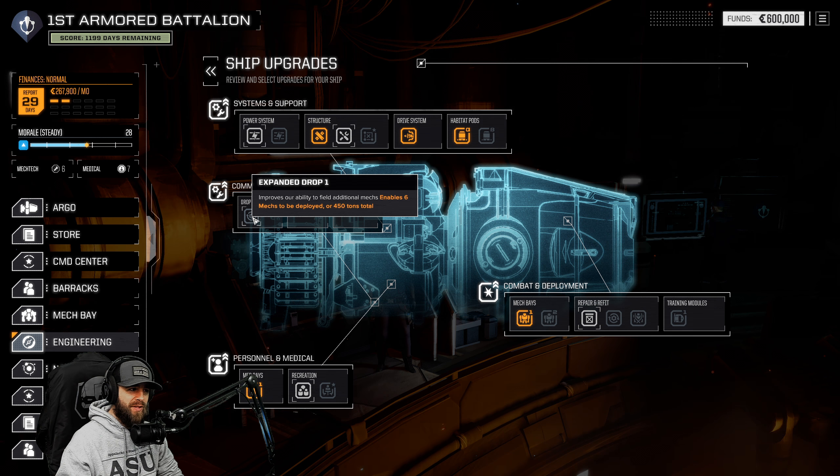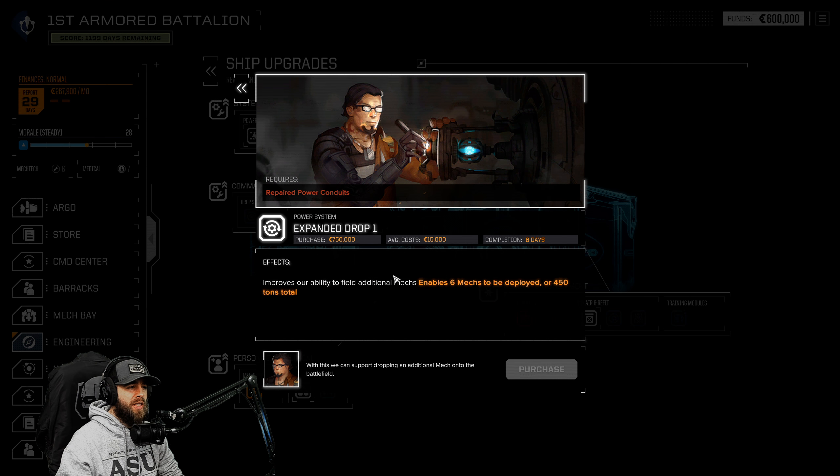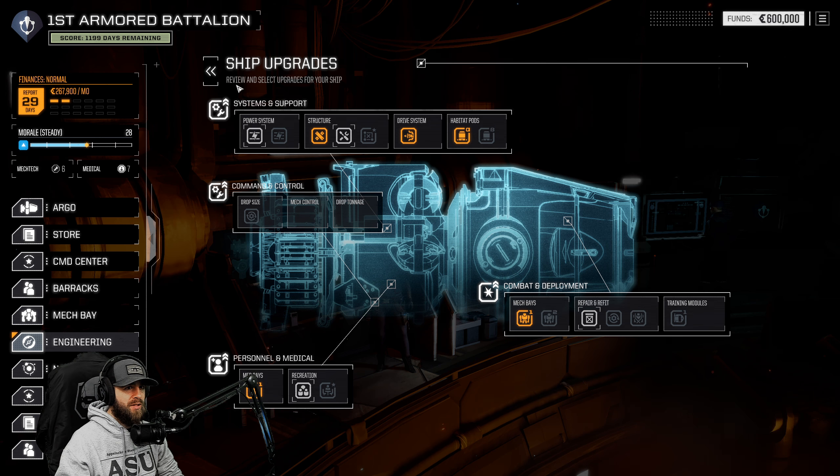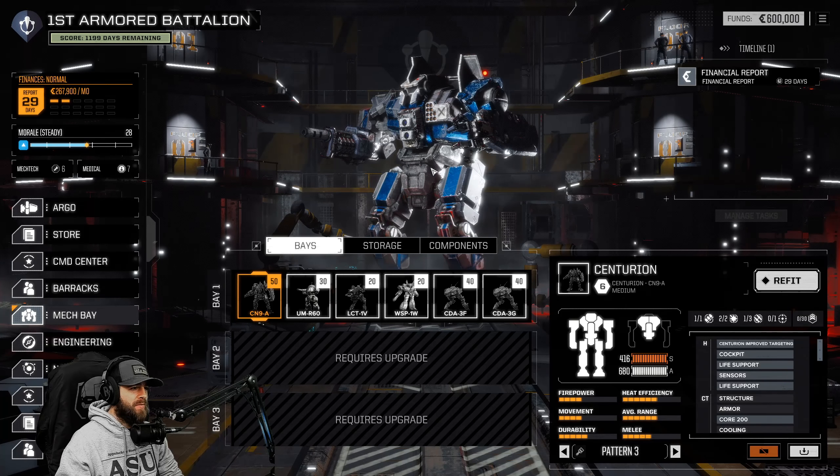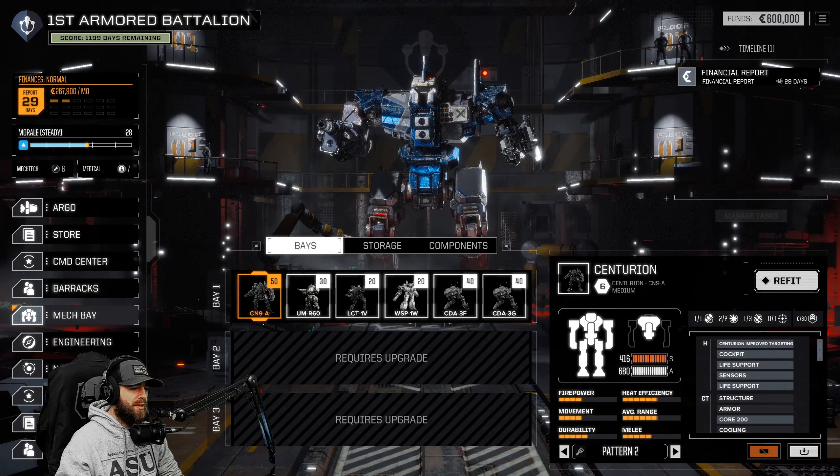This is fantastic. Let's go ahead to engineering - let me show you what's different here. The first thing you're going to notice when we go to drop is that you can drop with five mechs. How do you increase that? You increase it right here: it improves your ability to deploy an additional mech, enabling six mechs to be deployed or 450 tons total. So you can still do five, but that would allow you to do more tonnage - or six mechs at 450 or more tons requires unlocking repair power conduits.